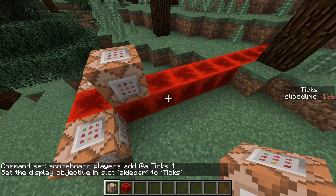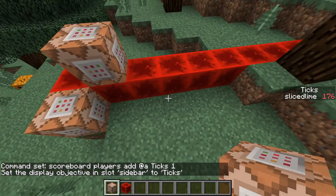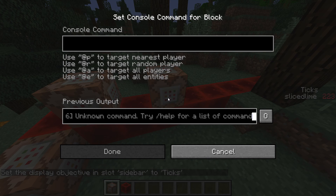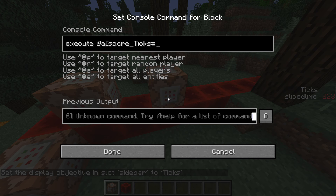And let's do scoreboard objectives set display sidebar ticks. Now that's counting up, which is all good. Let's say I have 20 commands I want to run that essentially look something like this: execute at a, score ticks equals 10, score ticks min equals 10, and then do something — so say woo score is 10.